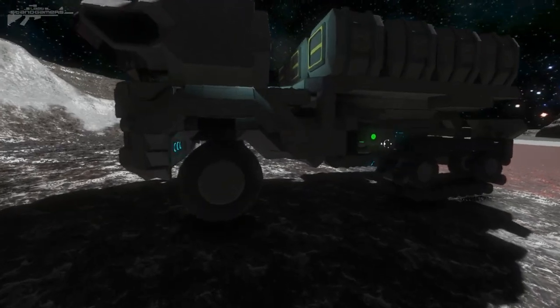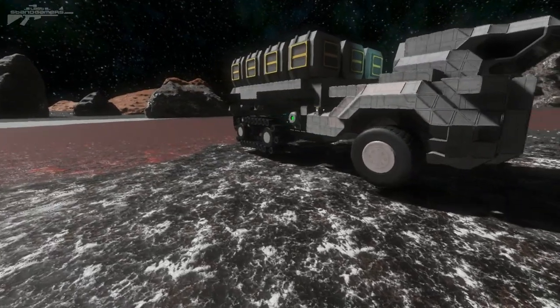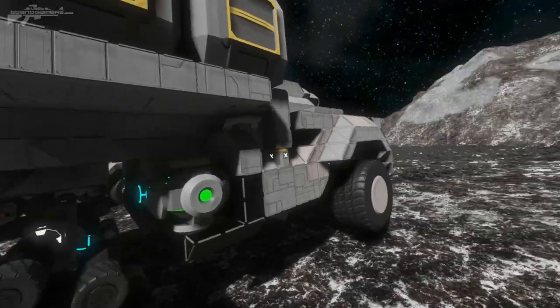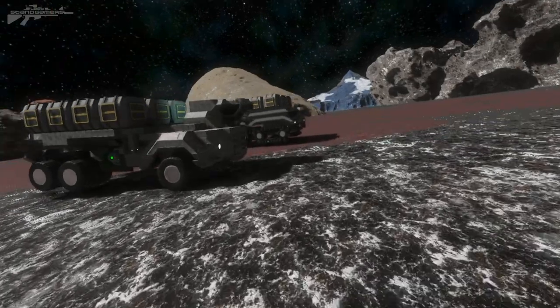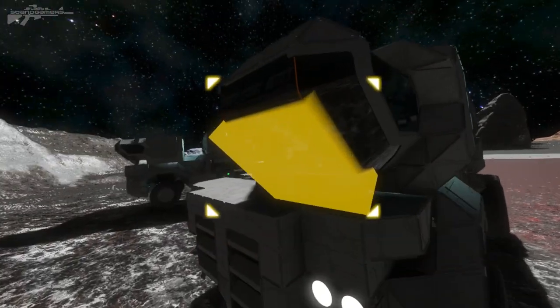In this far corner we have a combination of the best of both worlds — tracks at the back, wheels at the front, with the same sort of track structure. What's going to be interesting is seeing how they perform at climbing this hill. We know the track ones are going to be pretty slow, so we're just going to try getting them up the slope.